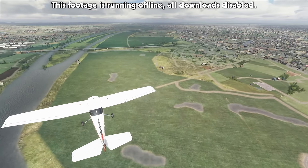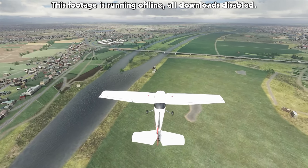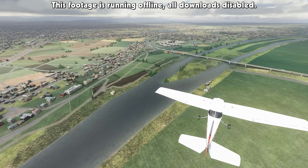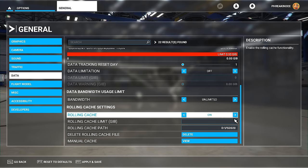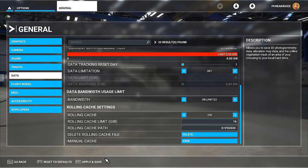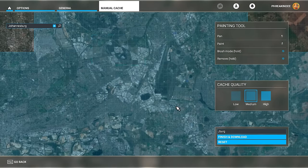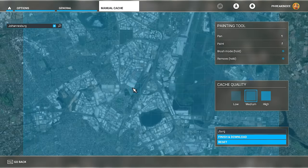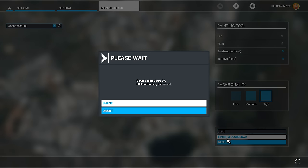It is playable without connecting to the internet — the flight simulation itself runs offline — but without connecting, the world detail is just not gonna be great. So it's a good idea to check your cache settings. The rolling cache in particular is nice to increase if you can, and there's also a manual cache for pre-downloading areas you already know you want to visit, which has the welcome side effect of helping performance and reducing stuttering even on fast systems.